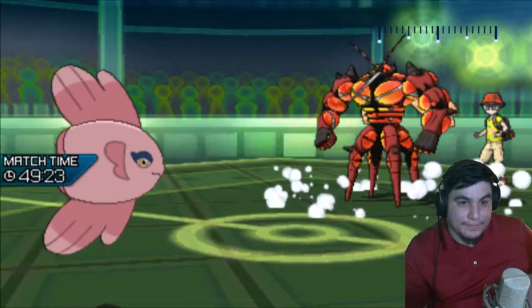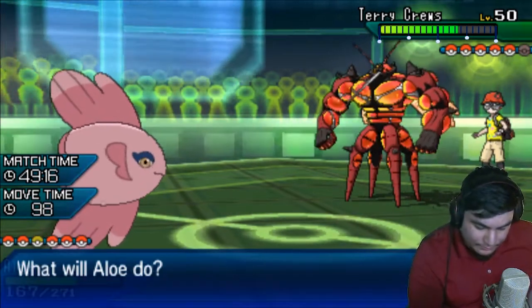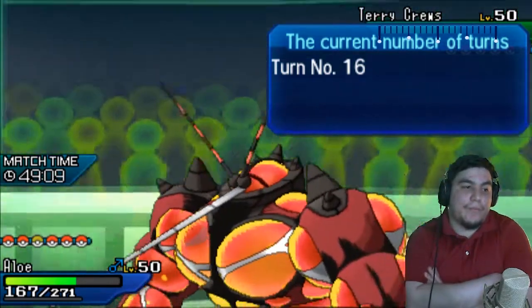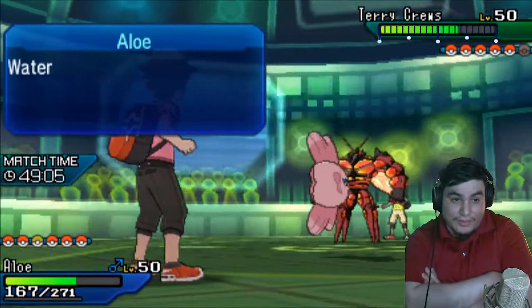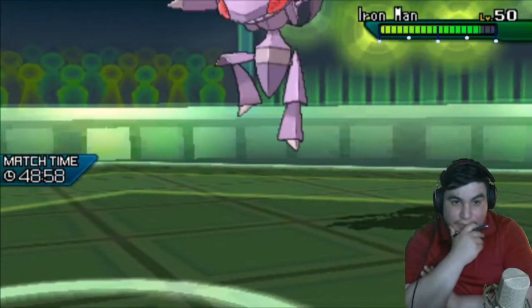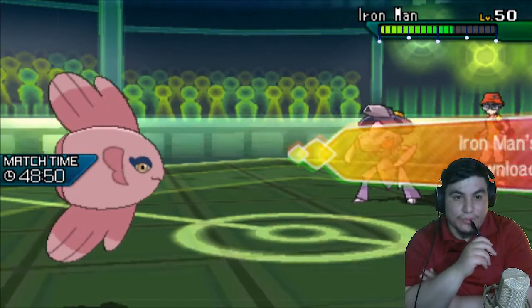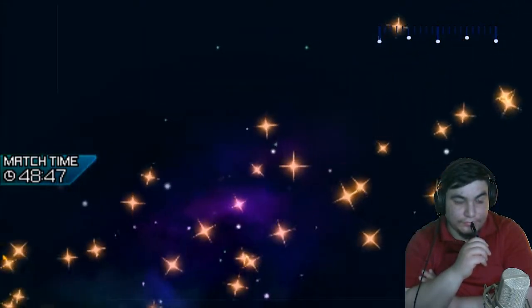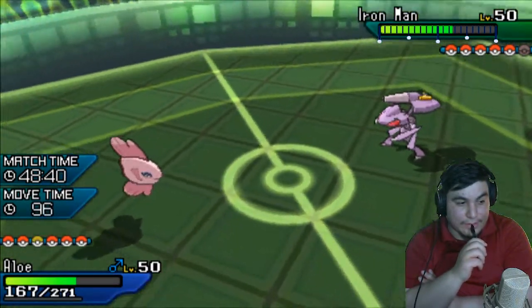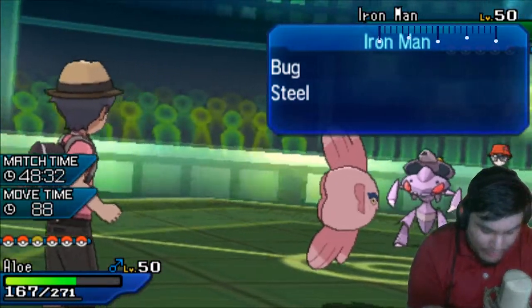I can't not break this sub though. I could potentially click wish. Both the STABs are resisted by Tornadus. I have to switch in on rocks. It does withdraw — I'll take rocks and we'll get the special attack raise. He probably has Thunderbolt — he has Thunderbolt.